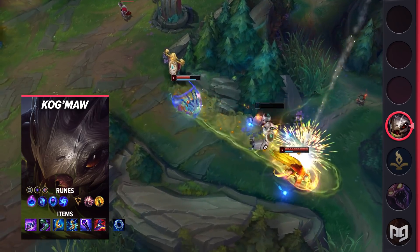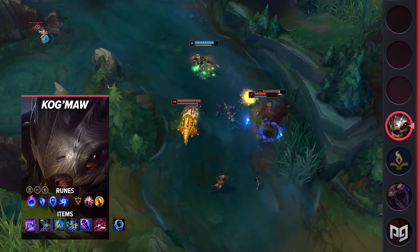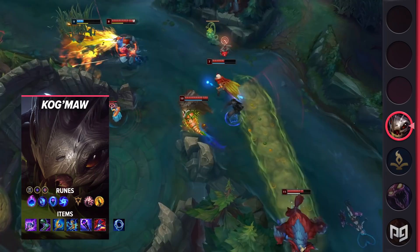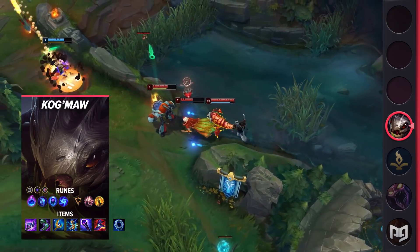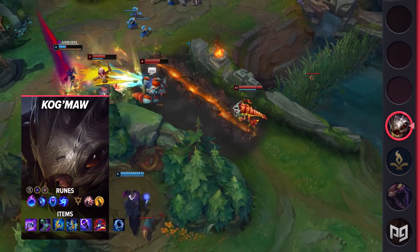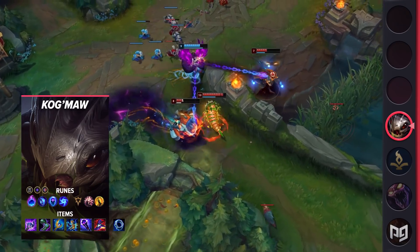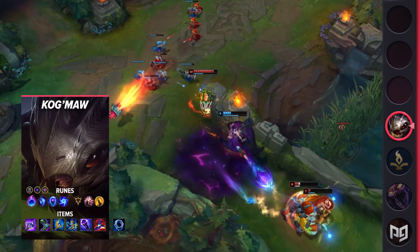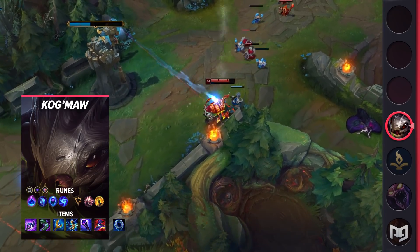So how should you be building Kog'Maw? For items, you'll actually want to start with Doran's Ring, not Tear. It's pretty common for champs that end up building Tear to start the item, but you actually want the laning strength of Doran's Ring more. You'll then buy Tear on your first recall and build into Lost Chapter afterwards. Upgrade Chapter to Luden's Tempest, then pick up Sorcerer's Shoes and upgrade your Tear into Archangel's Staff. With that done, build into Horizon Focus, then Void Staff, and then Rabadon's Deathcap. For runes, you'll run Arcane Comet, Mana Flow Band, Transcendence, Gathering Storm, Presence of Mind, and Coup de Grace, with the stat runes being Ability Haste, Adaptive Force, and Armor or Magic Resist.